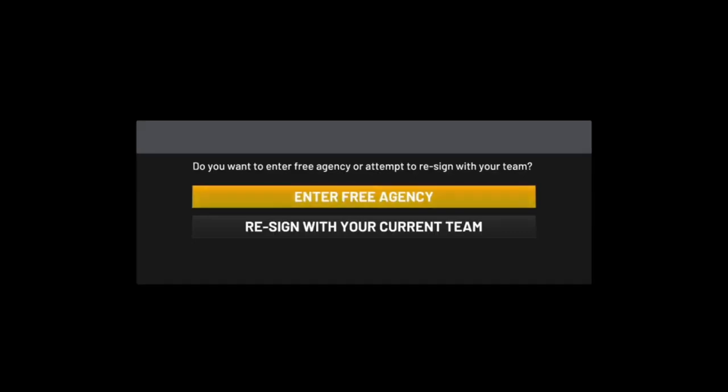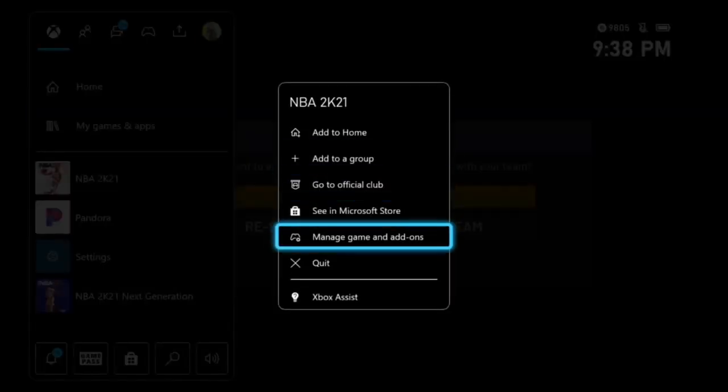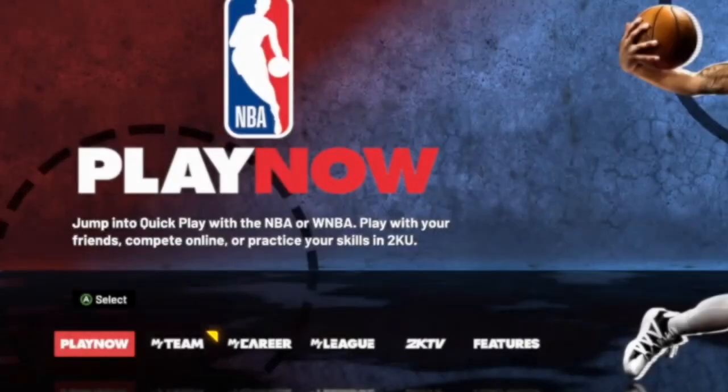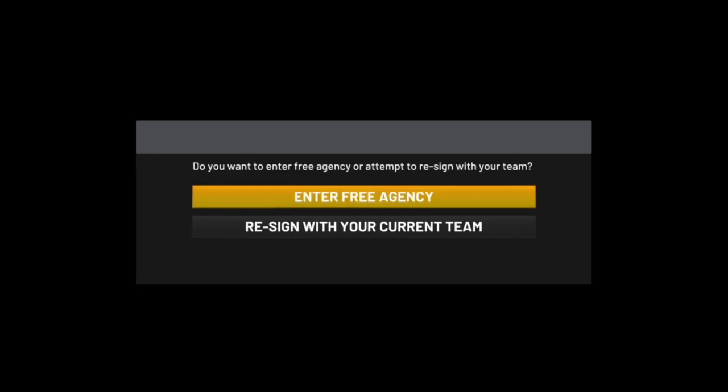After you end the current season, make sure you enter free agency. But before you do that, the very first thing you want to do — once you get to this screen — is close out the application and then reload the game back up. This should prevent us from being stuck on a team. Once the game loads back up, go ahead and reload the player you're currently doing the glitch on. Make sure once you close out the app and reload, you go ahead and hit Enter Free Agency.